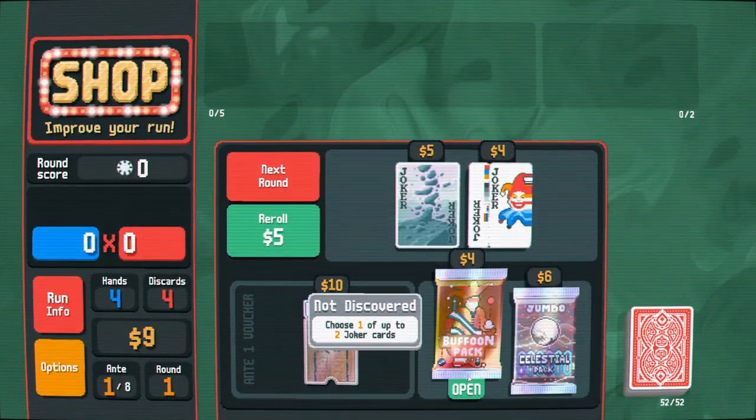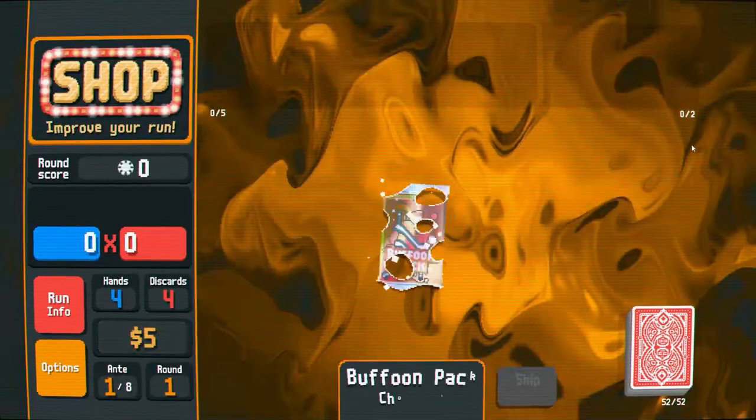Ante is basically how hard the game is going to be. There are a lot of interesting things. Your jokers are basically like relics in Slay the Spire — they're permanent buffs that affect your hands. I'm going to do a buffoon pack here and see if I can get a halfway decent joker.